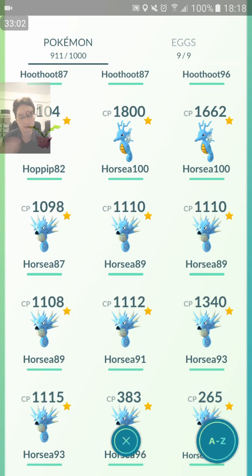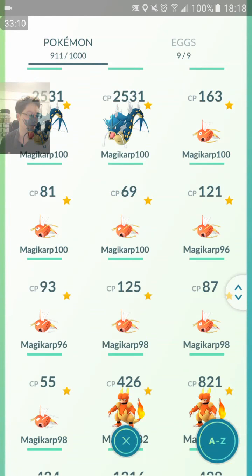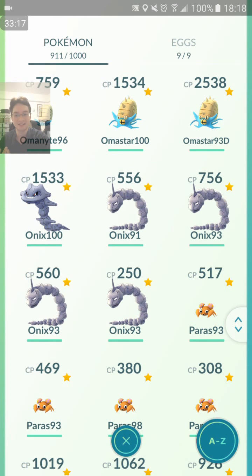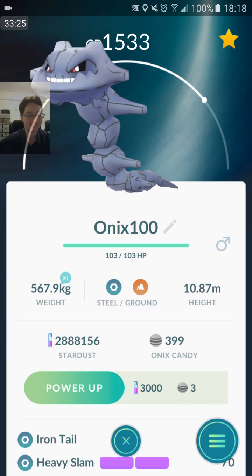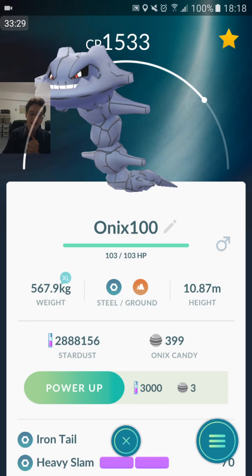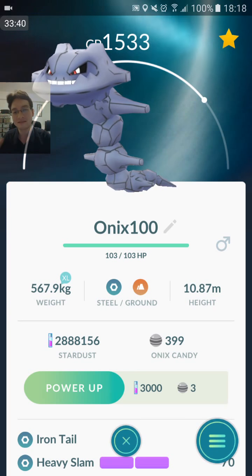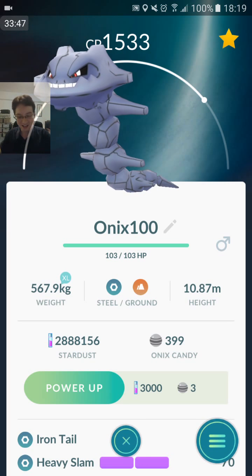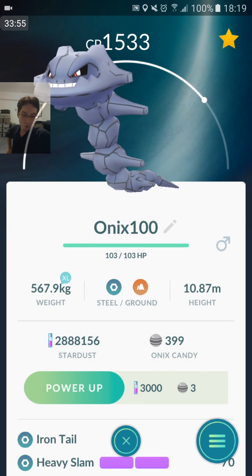100% IV Steelix — very happy with the Steelix. Got a Porygon 2 with Hidden Power Poison. Scyther didn't go our way — got a Rhydon with Mud Slap Earthquake. Along with my Dragon Breath Blizzard Kingdra, this is my prize — Iron Tail Heavy Slam, 100% IV Onyx. The 100% IV Scyther didn't go our way — I used two Metal Coats and still didn't get a Steel-type moveset. Oh well. And finally I'll end with the Porygon 2.